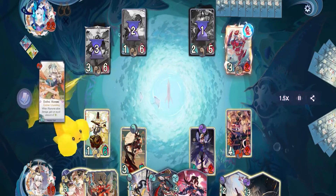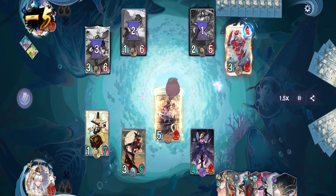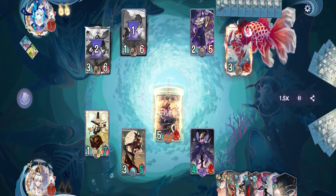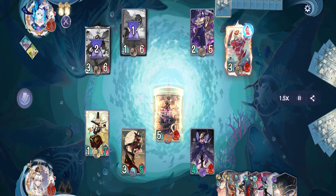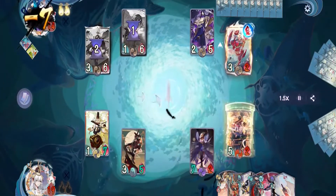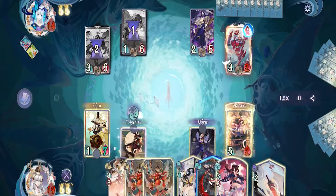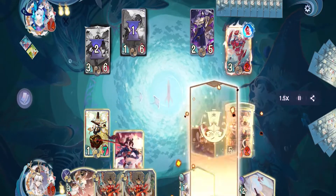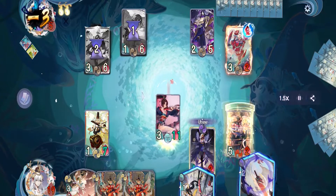On our turn we evolve Akaname to gain Unyielding, then attack directly dealing five damage and pass. At the start of their turn King Yohime's skill activates and heals them for four points. It seems they are giving up and passing, but before that Ubume will activate Raid and deal seven damage. On our turn we put Yoto Kaleido on Yotohime, activate Flash Blade, then go for the direct attack — and for the finisher I activate Umbrella Sword just because I can, and we win the game.